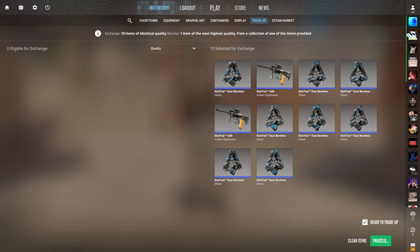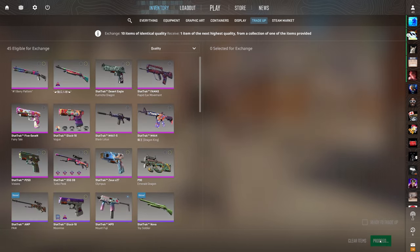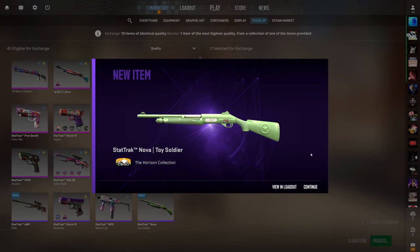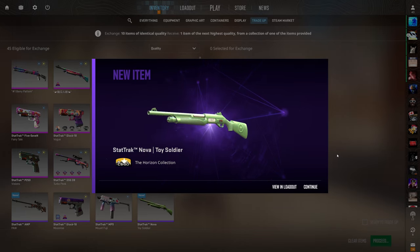Trade-up three of four for the mil-spec to restricted. We just hit the max win — can we hit it back to back? Imagine we hit it and this time it's a 420 pattern — that would be absolutely insane. That's two toy soldiers and each of them is just over 25 cents of profit. We can't be upset, we're profiting here.